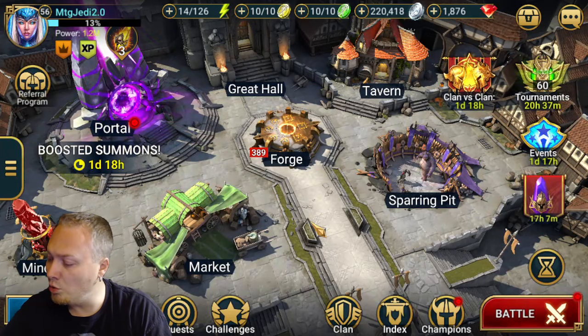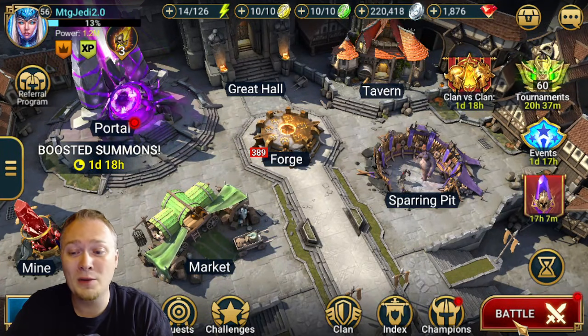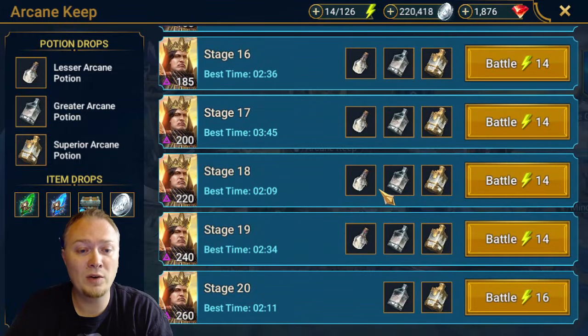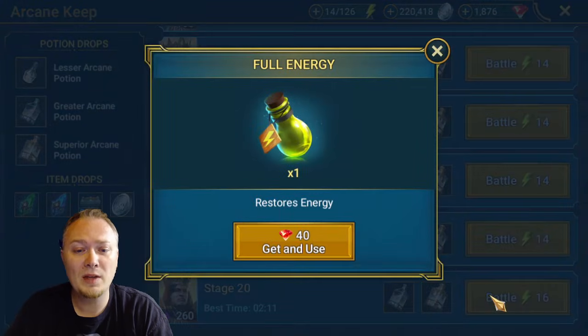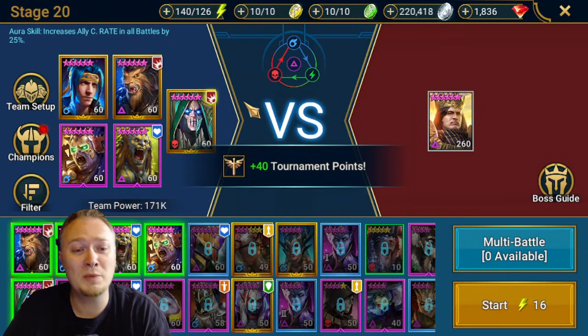Tip number two, which honestly might be the most important one, is going to be potions. I don't know if you know this, but you can click on any of these. It's one of my little tips that I use all the time. We're supposed to be saving, so let's take a look at this team here. I thought I saved enough energy just for that, but I was too short. We could have done level 14 if we wanted to, but it's way more efficient to do 20.